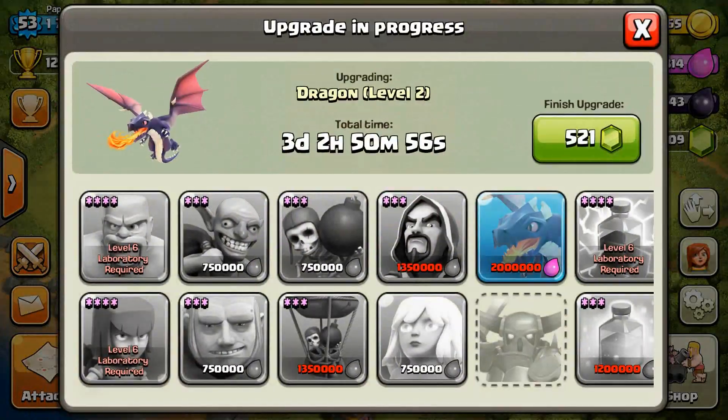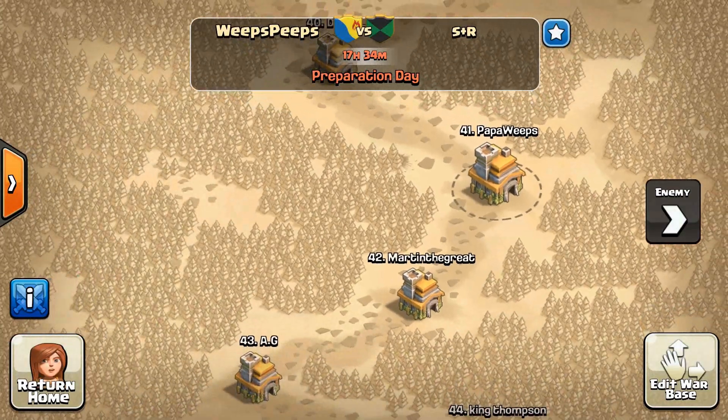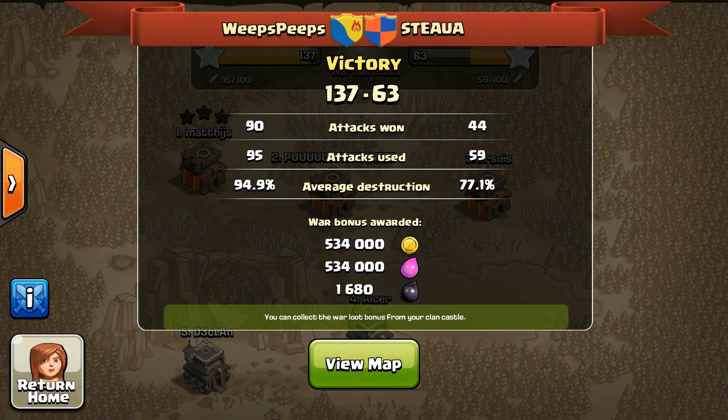I've got dragons done in three days so that should be excellent for the wars. Now speaking of wars we are kicking some major butt. We're doing a prep day right now and we've got 17 and a half hours until then, but let's get into our last war which we won 137 to 63. Someday we're going to hit that perfect mark — get three stars on everything — and that is going to be an absolute fantastic day.